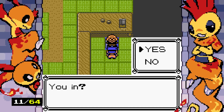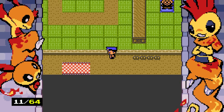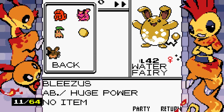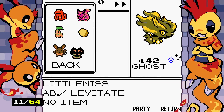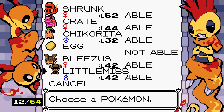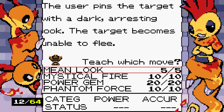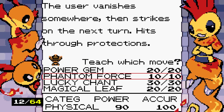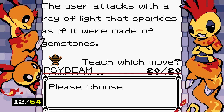I need to put together a squad. Wait — the Dusk Stone also evolves Misdreavus, doesn't it? It does! Let's go get it. Little Mist can learn Mean Look and Mystical Fire — they've got all the fancy moves in here. I think we just go for all the coverage moves: let's get Power Gem on this thing.